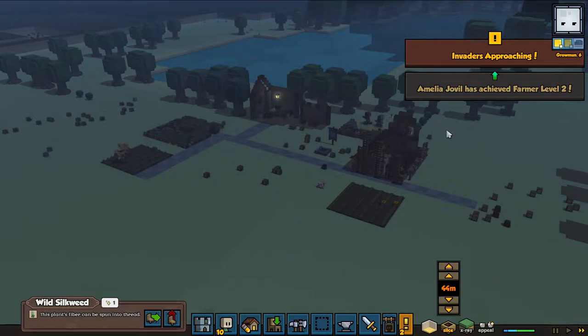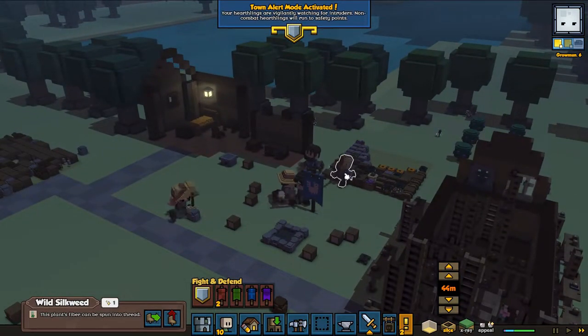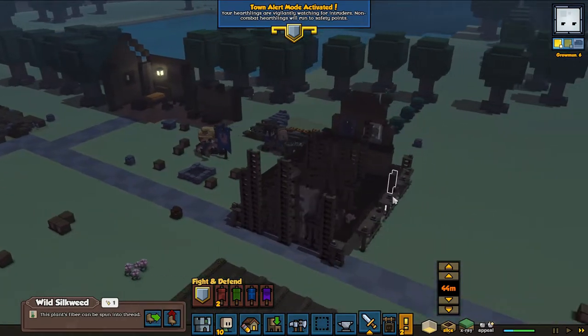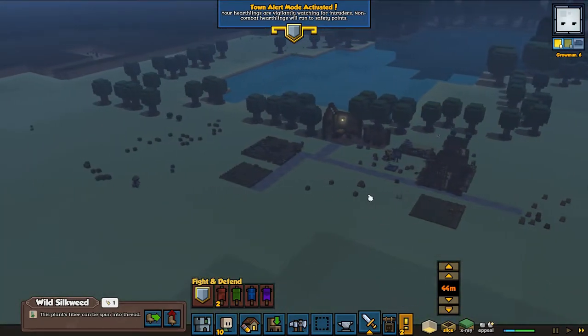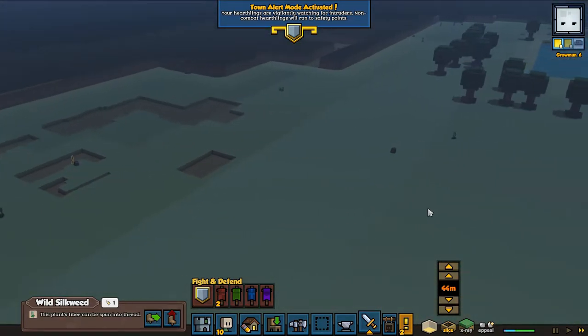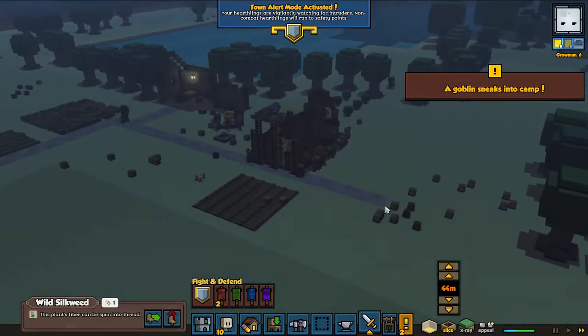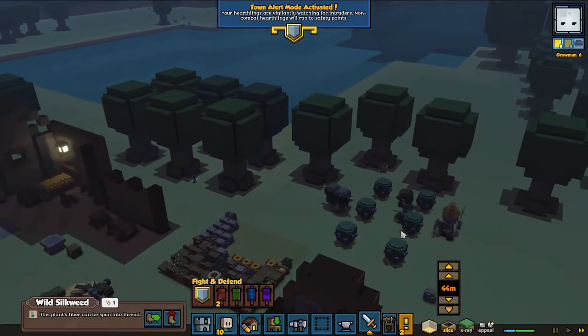We got some invaders again. My soldiers already have swords - kind of a pity because now they have to go all the way back. A goblin sneaks into the camp. Let's kill the goblins!